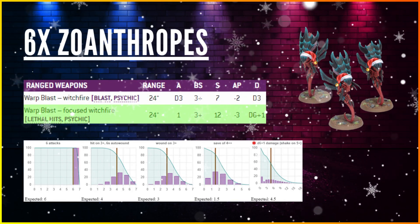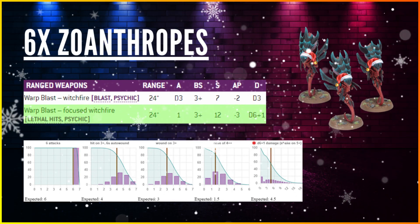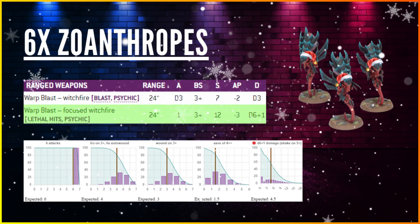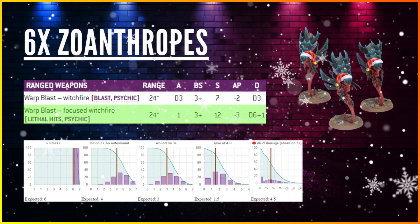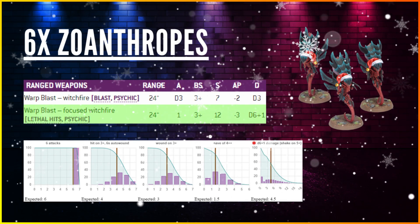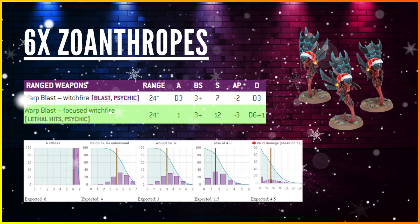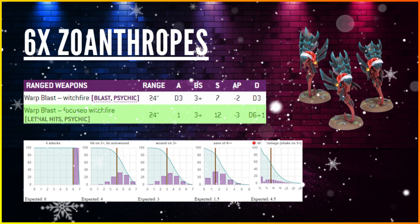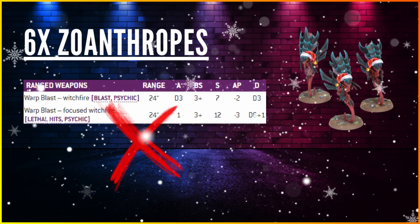The Focus Warp Blast — one shot per model with Lethal Hits, hitting on 3s, Strength 12, -3 AP, d6+1 damage — is the better weapon. With 6 attacks, hitting on 3s with 6s auto-wounding, you expect around 4-5 hits, 3 wounds after lethal hits, 1.5 through armour, and 4.5 after Feel No Pain before halving. Still not enough, and you'd need to halve that damage anyway.